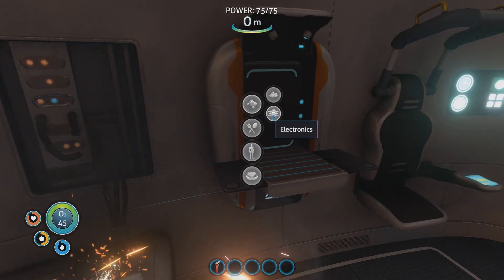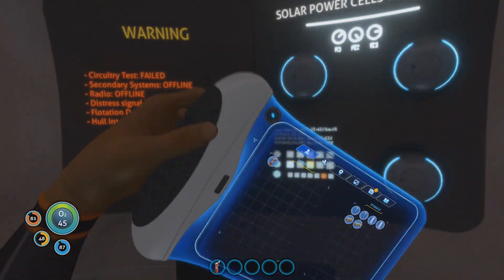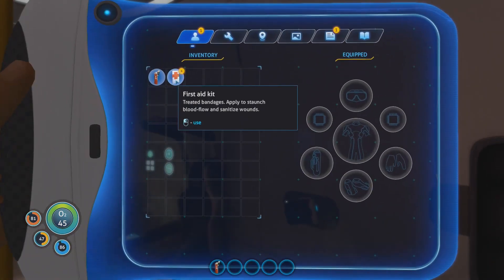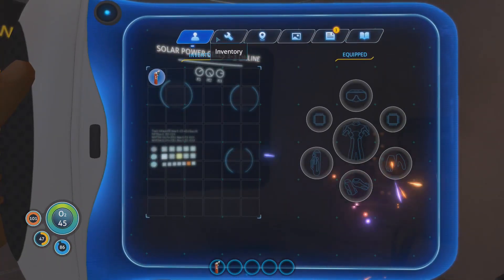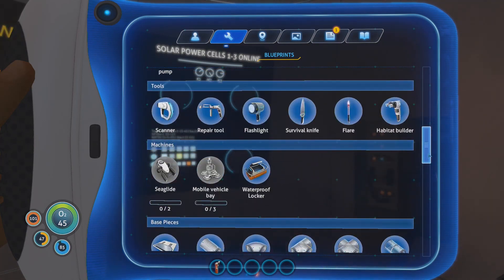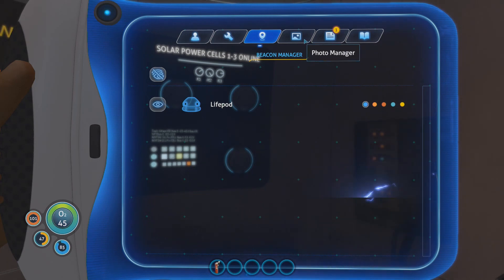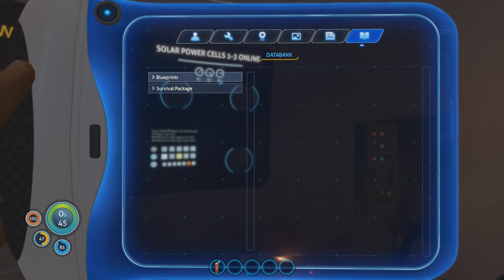Unfortunately we have no resources, so we need to find a storage container. We've got some flares, some water, some nutrient blocks, a medkit fabricator — let's use that because we are injured. Radio, which is damaged. We've got blueprints — we can look at all the things we can craft. Beacon manager, voice log, all that stuff.